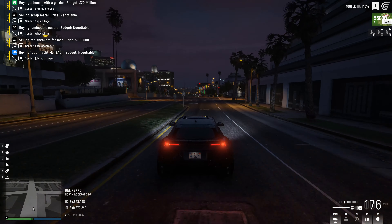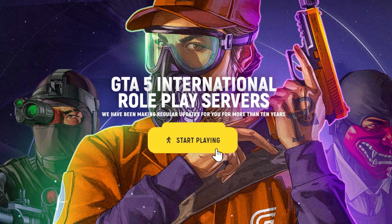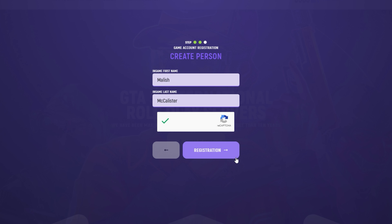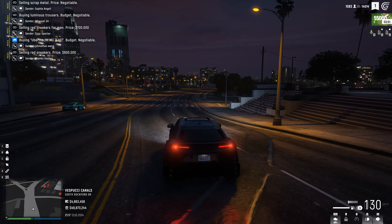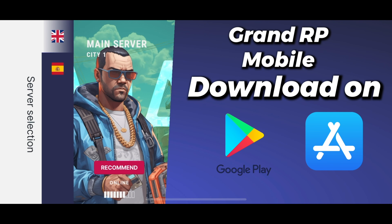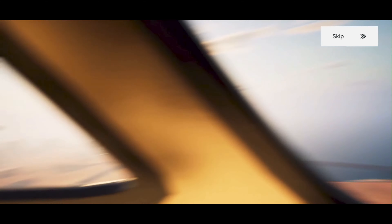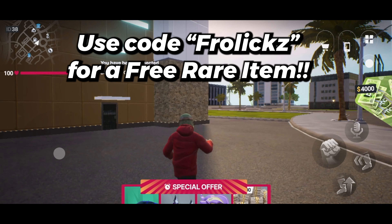Before we get into it, if you haven't already joined the server and want to, be sure to click the link down below in the description, click on start playing, select which server you want to play on, register an account, and download the launcher. If you want to play Grand RP on your phone, well now you can — the link is down below. Everything you can do on the PC version you can now do on your mobile phone. And if you use code FROELIX when you sign up, you'll get a free rare accessory.